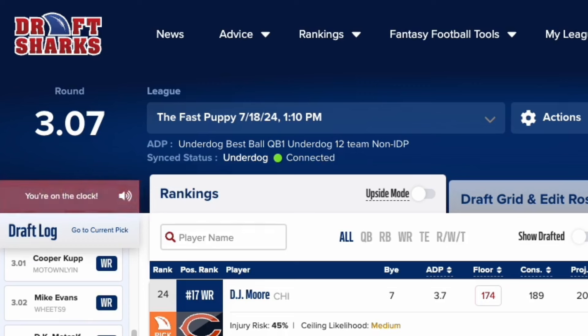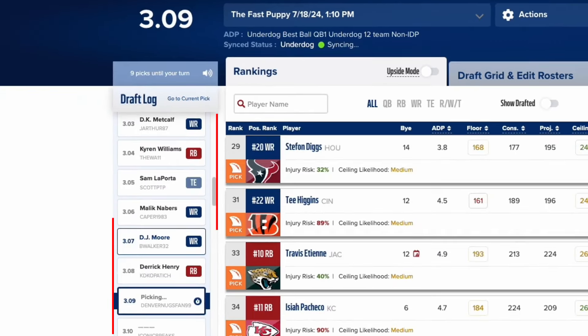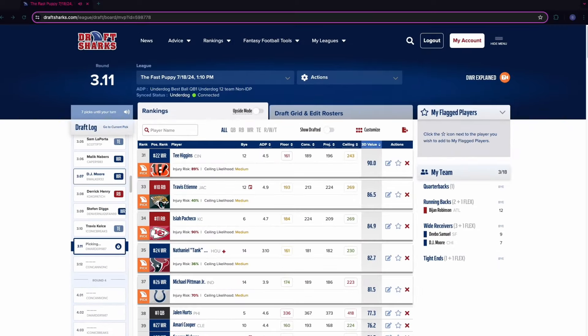Back to the live league sync for a moment. You'll be able to view the sync status at the top of the page, the ADP used to power the draft war room and mock draft tools, your league's draft order and team names, and every team's pick live throughout your draft. Just sit back, watch your board update, and make the perfect pick when you're on the clock.